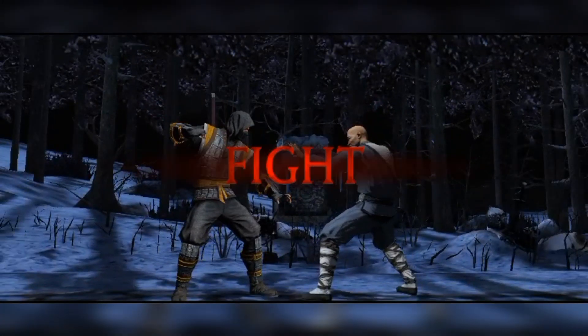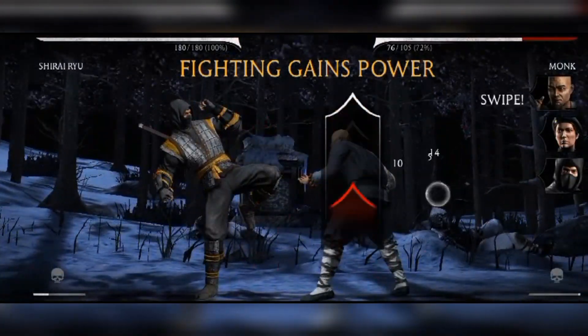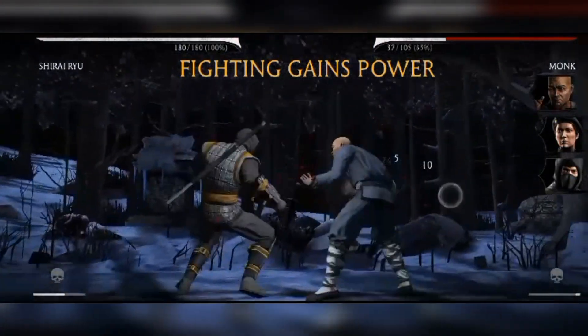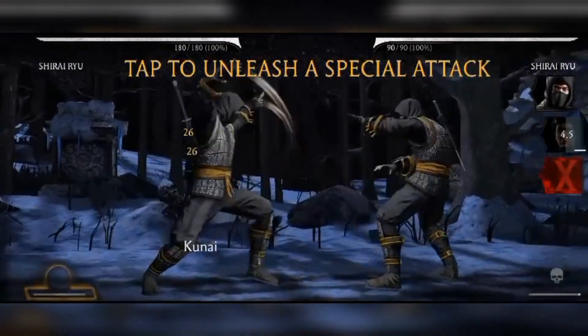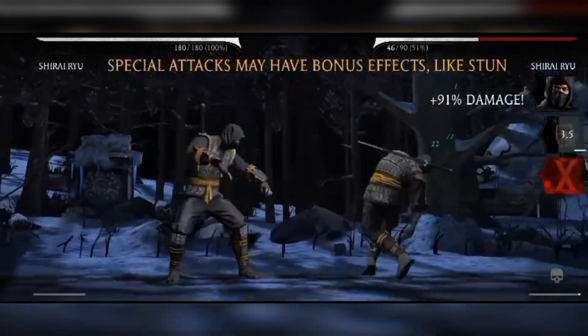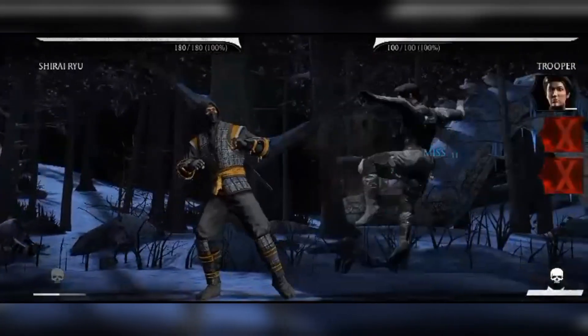I'm just curious to open the diamond pack — the new fighter diamond pack. Please, game, just give him classic Raiden and Klassic Scorpion, which are going to be very very helpful for him. They are teaching you everything — tap to release a special attack.